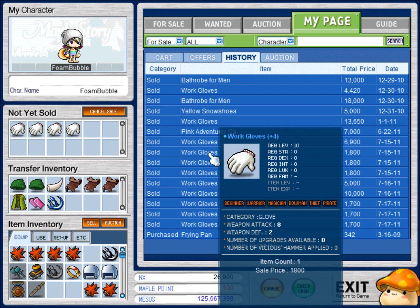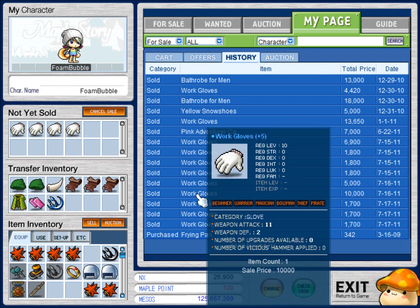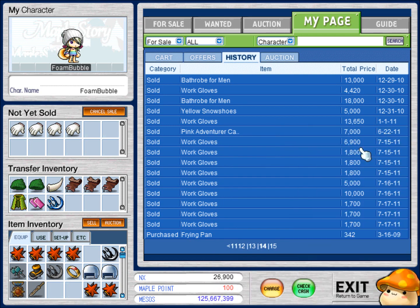But if you do the math — I bought this for 60 mil. If I wanted to have the same price as 300 mil, you just multiply it by 5. So 1,800 multiplied by 5 is 9,000 NX. So for the same price, if I were to buy 5 of these, I could make 2,000 more NX.